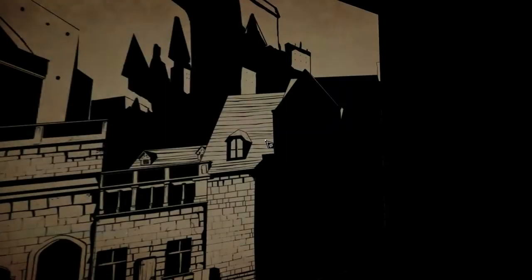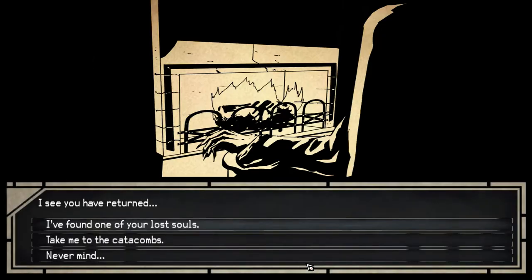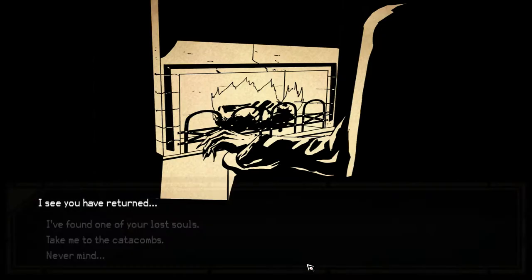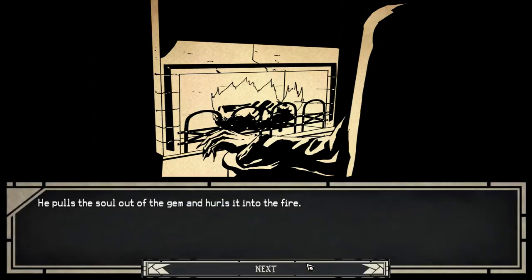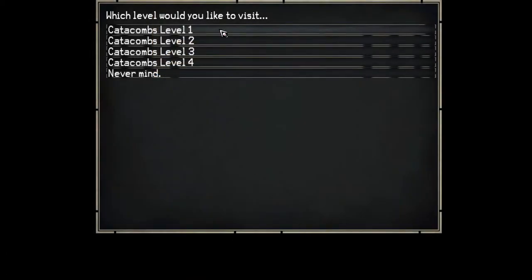Hey guys, welcome back to more Paper Sorcerer. We're heading to the strange world house to give up our soul. Found one of your lost souls — he pulls up the gem and throws it to the fire. He thanks us and knocks the level, wishes us good luck. Same thing as before.